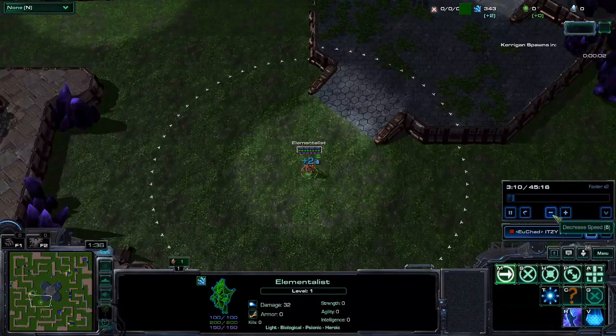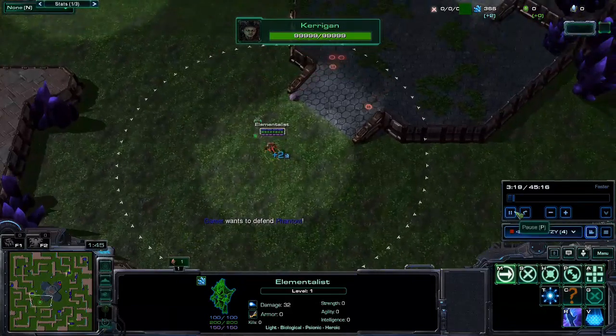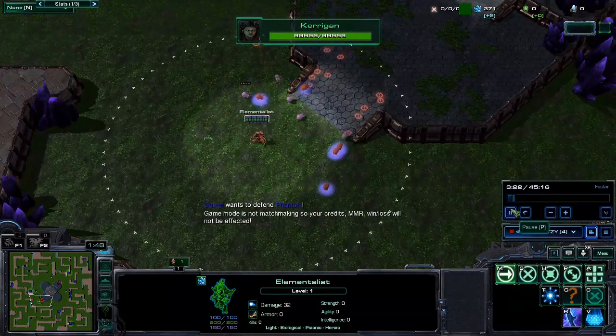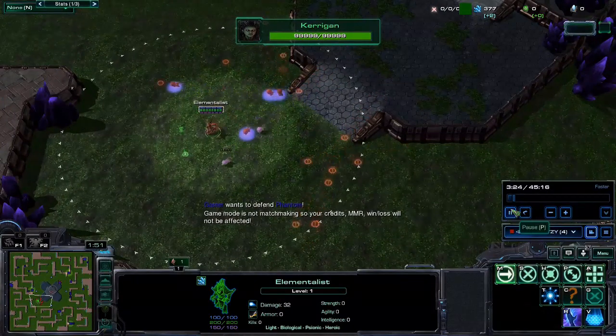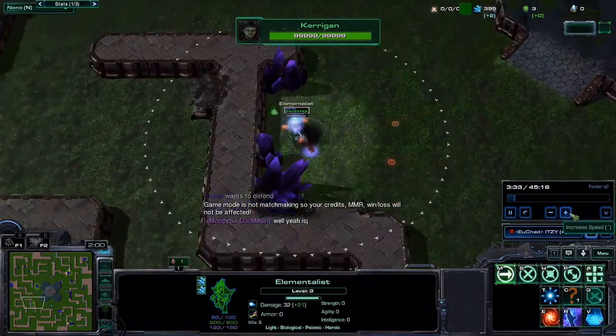This also applies to Stukov, Artanis, all those other factions. So Zerklings come, I see them through my radar. Oh, I think I messed this early game up too. Yeah, I messed this up royally. I didn't even lose my entire HP, but if we look at Zerk, they're at 19 gas. Don't do this — play better than me, please.